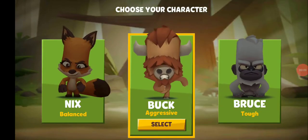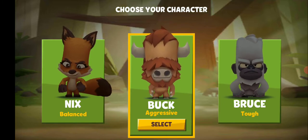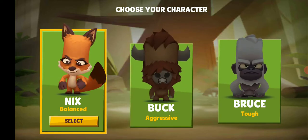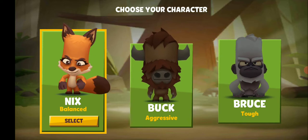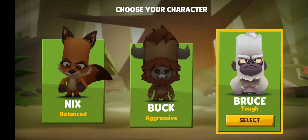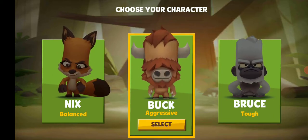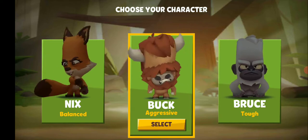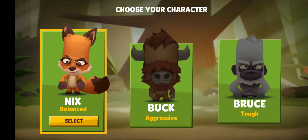I'm gonna show you how to play your first match of Ziba. You're gonna want to pick Nix the Fox. You can pick Bruce but he's really tough and really slow. Then there's the Buck — he's kind of in between, sometimes fast sometimes not. So you want to choose Nix.